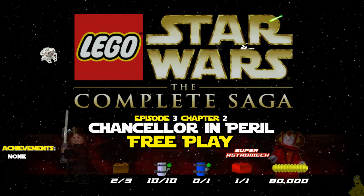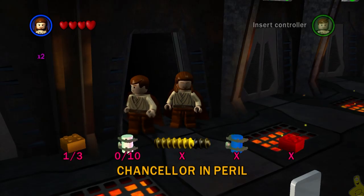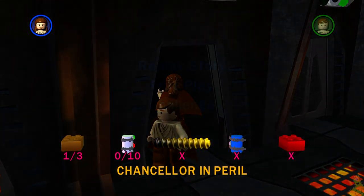We're going to get the remaining gold bricks that we didn't pick up in story. We're also going to get all 10 of those minikits and the Super Astro Mech Red Brick. We're going to shoot for that true Jedi stud requirement, and it's quite easy with the 2x red brick and the attract studs red brick on as well.